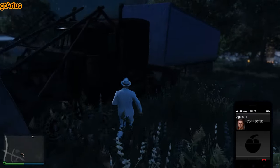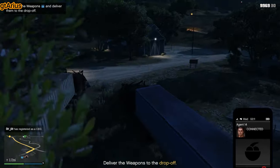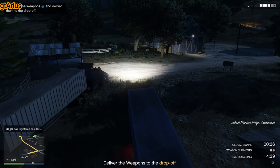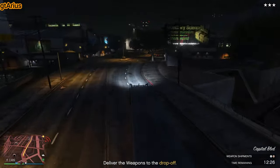2 phantom wedge, 2 single drops. There is no better sell mission for a full bunker. Deliver to the buyers on the route given and pay as little attention to those numbskulls as you can.